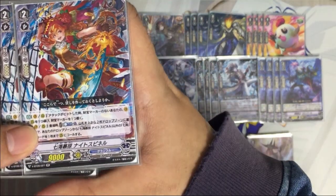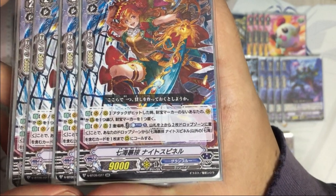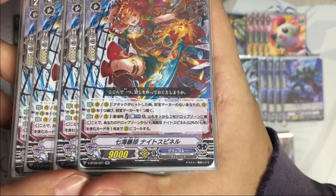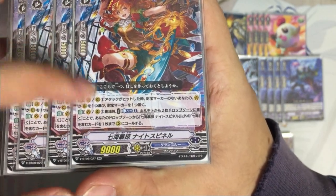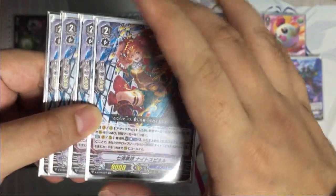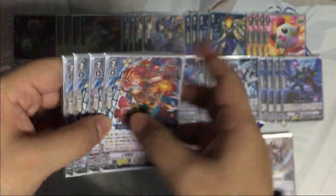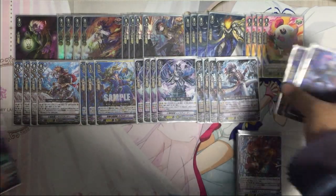Next we have Knight Spinner. When it enters the field, counter plus one, put two cards from the top of your deck into drop, then from your drop call up to one Seven Seas card other than this unit. This is our main unit to revive your other comrades.